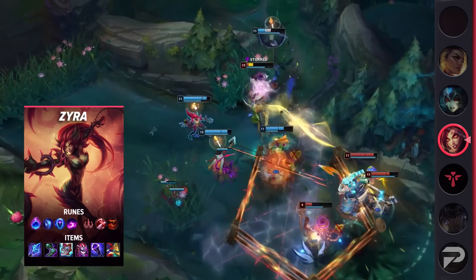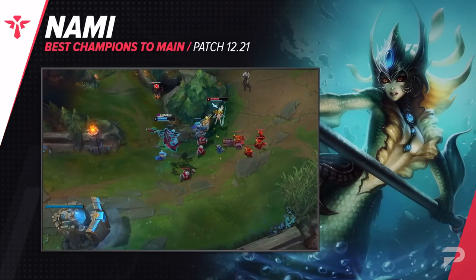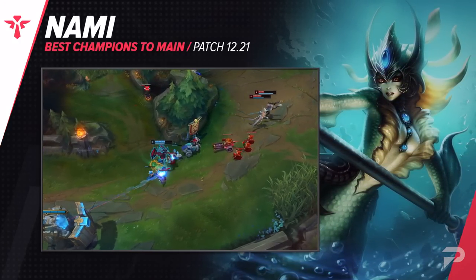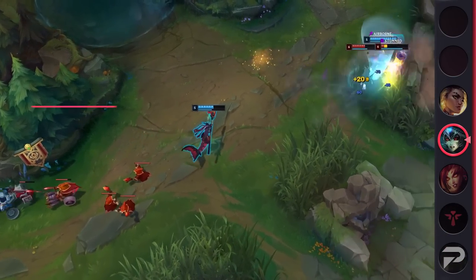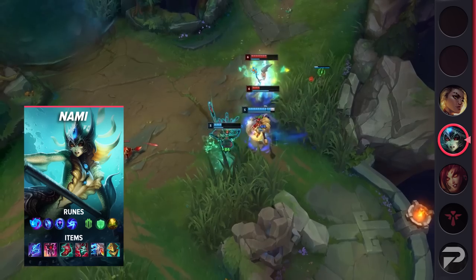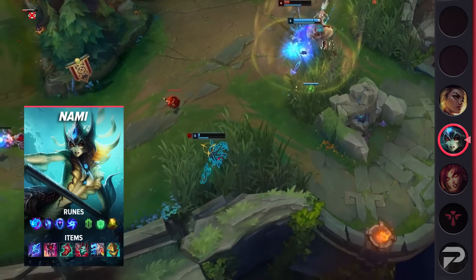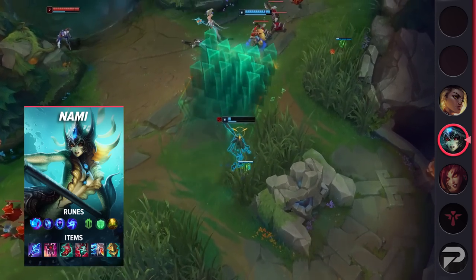The second support we have is Nami. While she's not quite the omega lane bully that Zyra is, she's definitely the best champion for that playstyle out of all the enchanters. The only other one that does as much as she does in lane is Karma, but the second you're out of laning phase, Karma falls off immensely, while Nami continues being useful with her grab bag of utility and sustain.